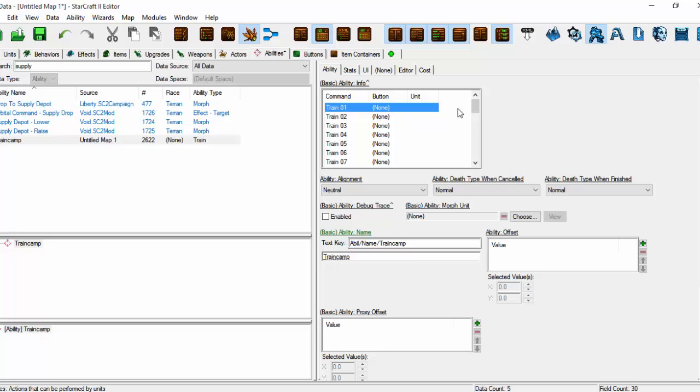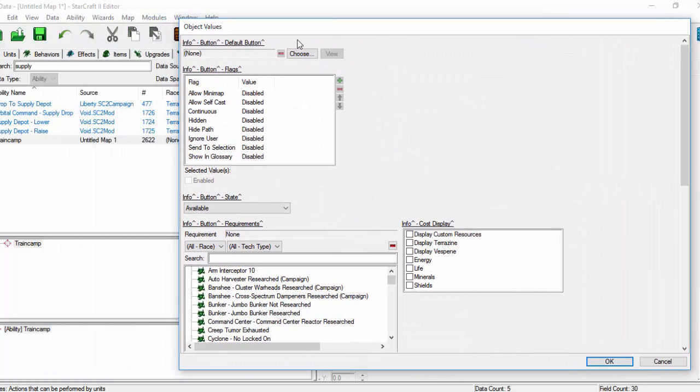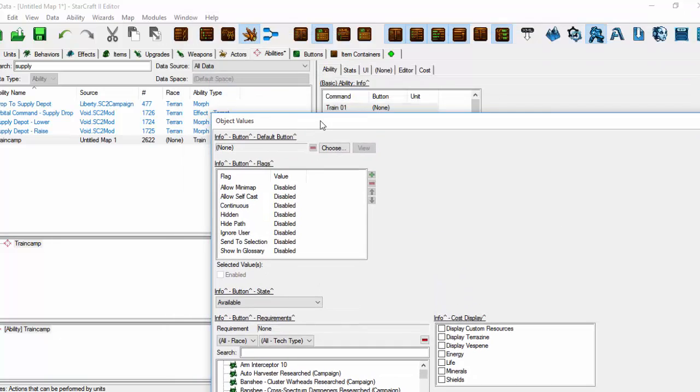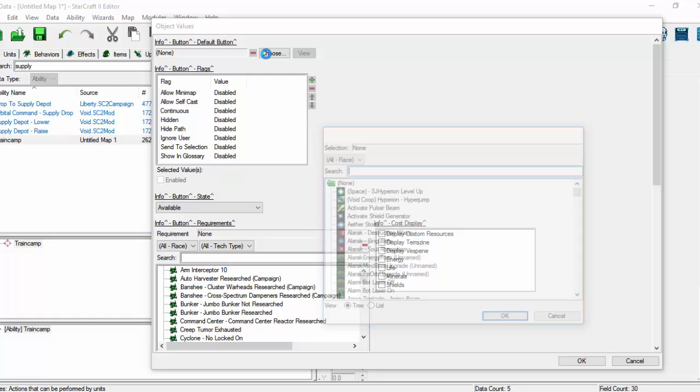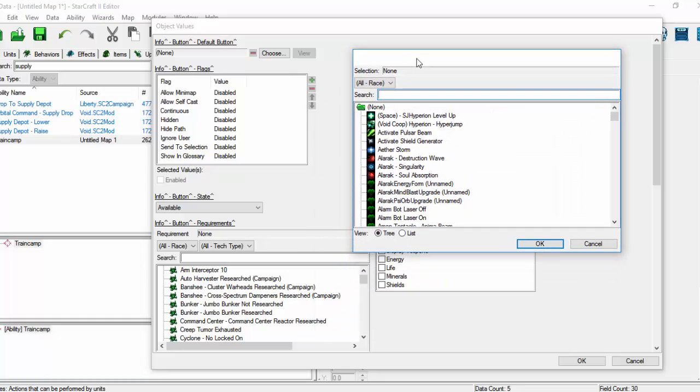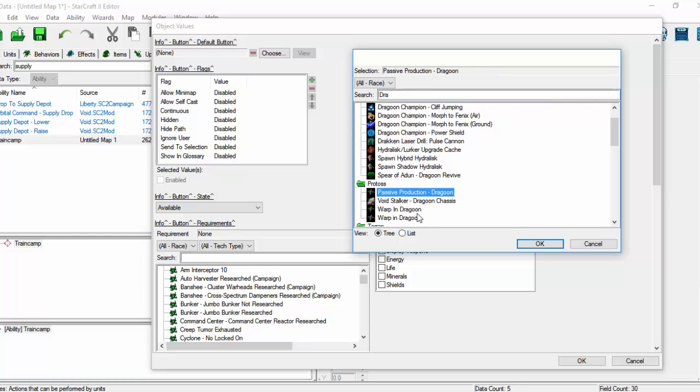So because we've got the campaign dependencies in, straight away we can go into the train ability, and a lot of the work is done for you if you literally want the actual campaign units, like a Dragoon. I have to admit, I love Dragoons — Dragoons are really good fun. Warp in, warp in.